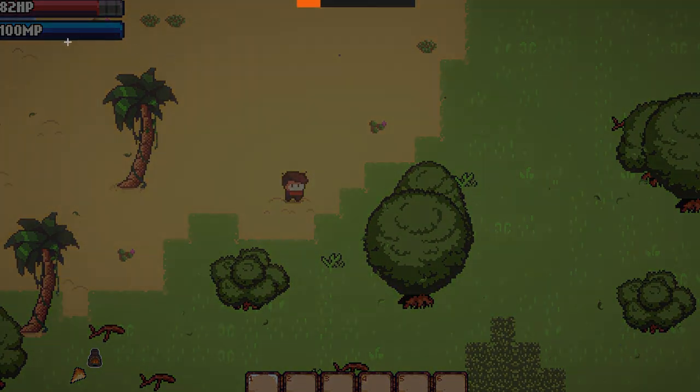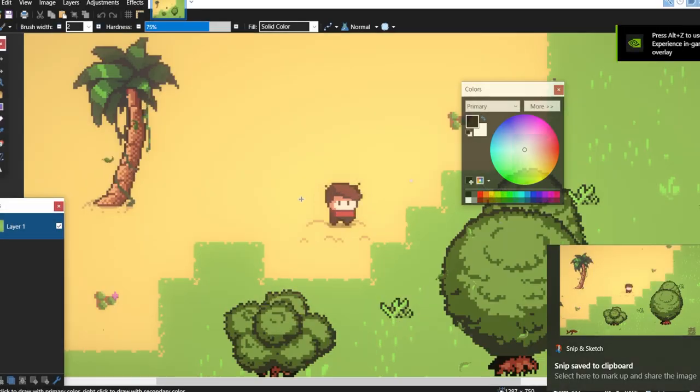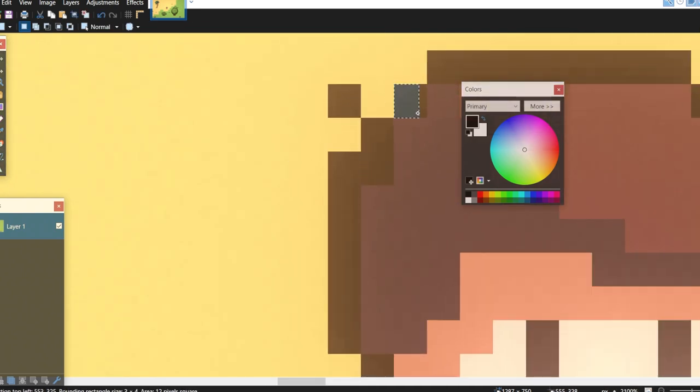We have also disabled anti-aliasing for the camera. Now the game is pixel perfect and it looks much more crisp — honestly, it's just an improvement that doesn't even need any explanation.